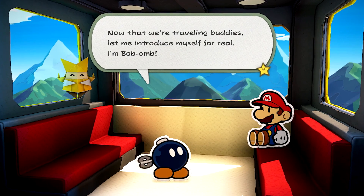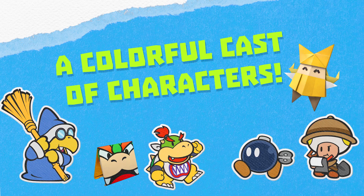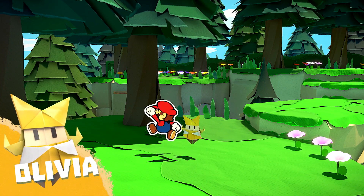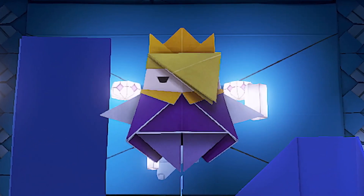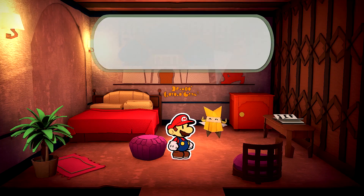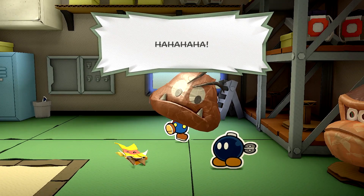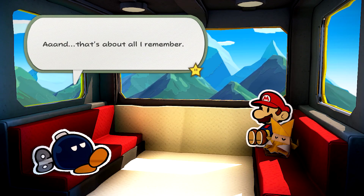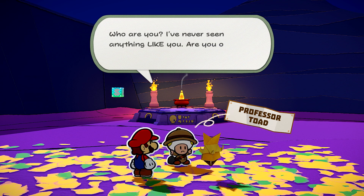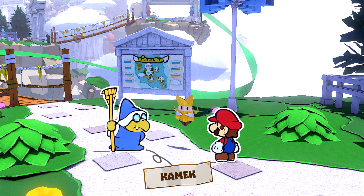What's an adventure without companions to share it with? Meet Olivia, Mario's steadfast travel companion. However, she's also King Oli's sister. Determined to foil her brother's plans, this bright young lady helps Mario out of all sorts of jams. During Mario's journey, he'll cross paths with a variety of characters: a Bob-omb who's lost his memory, a toad professor of ancient history, and the Magikoopa with a penchant for cleaning — Kamek.